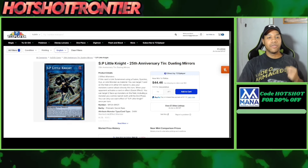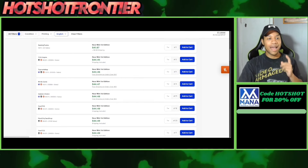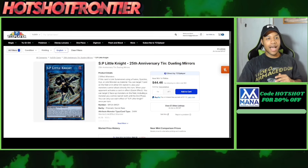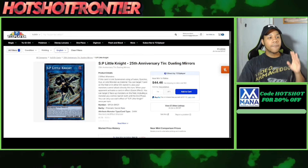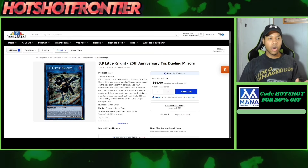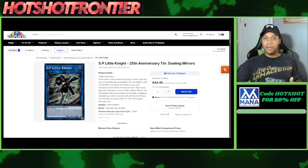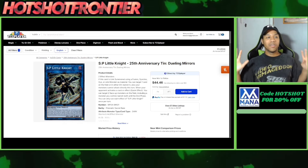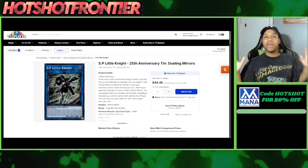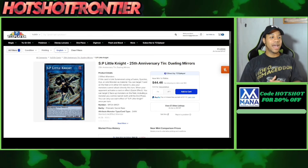Next up is S:P Little Knight from the 25th Anniversary Dueling Mirrors. I think it's time to buy this card now. If you don't have access to it, it's about $44–45, and I don't think this card is going down at all. You want your single copy, or if you're looking for a second copy, this is the perfect time before the tins leave and prices go up. Remember, this card used to be $120–125 plus.